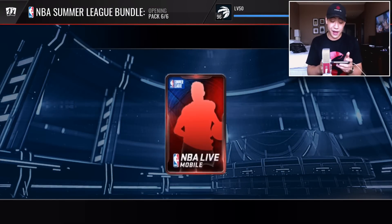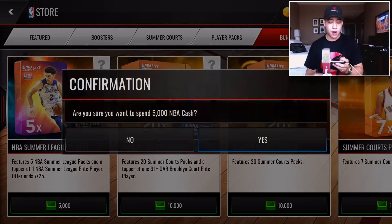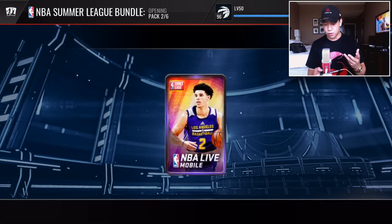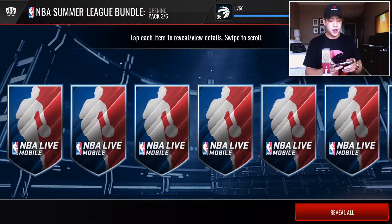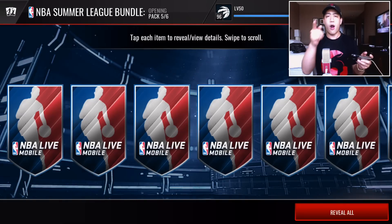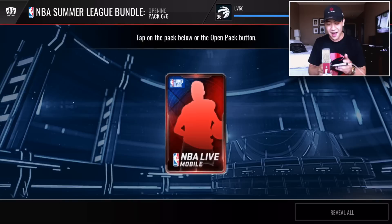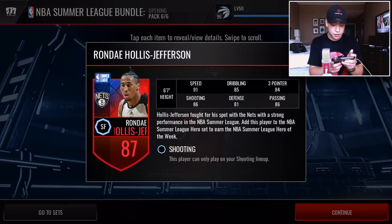Last pack in that bundle — we didn't get anything. Moving on to the summer league player topper: we get Brandon Ingram, another 87 overall. Here's our last bundle. Nothing in this pack either — we haven't gotten any heat out of these bundles. We get another elite player there. Final pack — we get nothing, just Chris Bosh. Final summer league topper: another 87 overall.